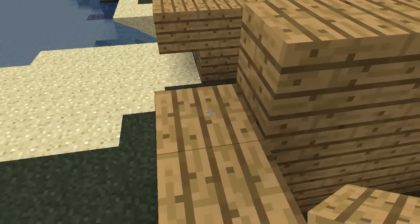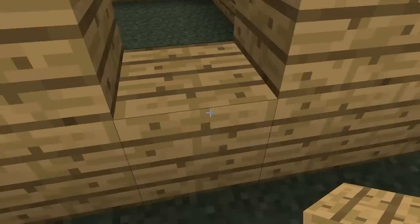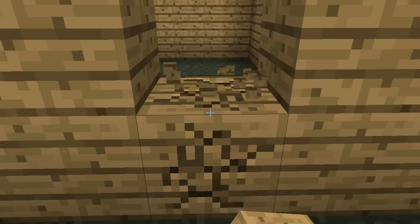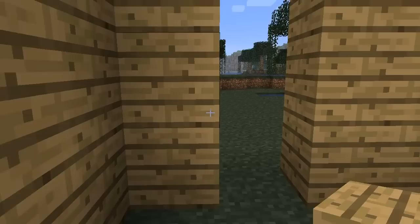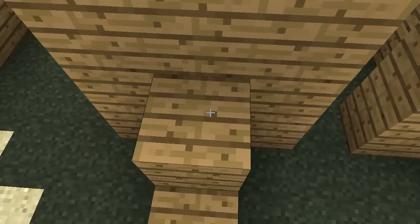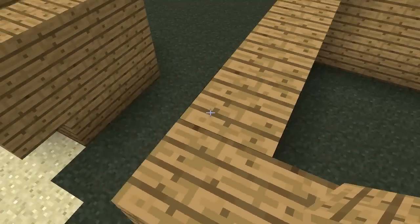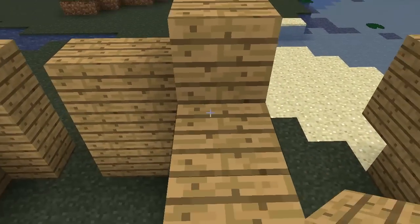Wow, I thought you said you were going to make the smallest house in the world. Yeah, well. You said you were going to one-up me, so I had to make it better. I'll make the smallest house in the world. Crap, I ran out of wood. That's unfortunate. You can't even put beds in that. What is that?